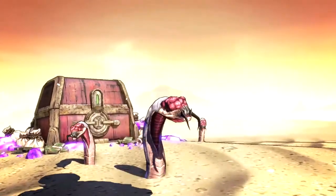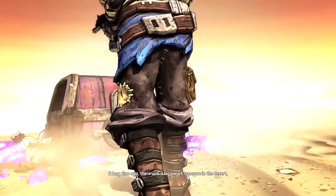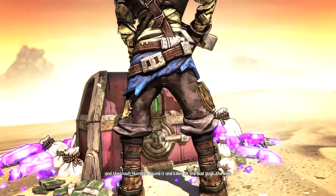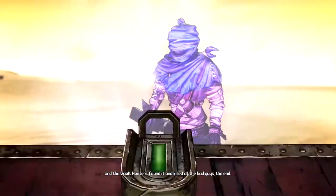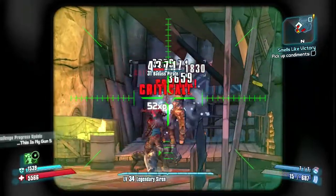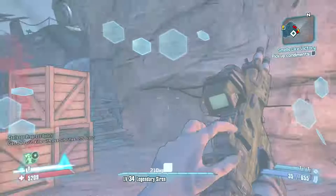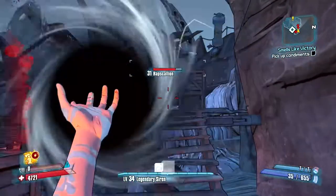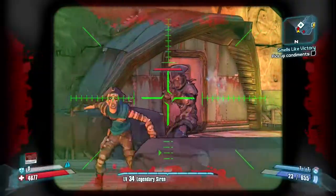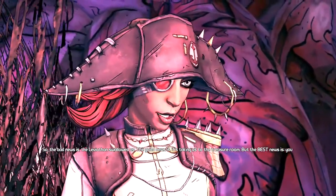Captain Scarlett and Her Pirate's Booty starts you off in a place called Oasis, which is a colourful and unique location filled with sand pirates. I was really impressed with how vibrant the map was in some parts, and loved the addition of a huge pirate ship vehicle you can use to drive around the beautiful sandboxes. The story revolves around a treasure hunt where you are looking for the lost treasure of the sands. After arriving in Oasis, you eventually meet Captain Scarlett, who helps you find compass pieces which will lead you to the treasure.